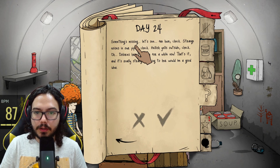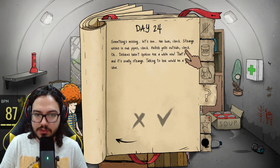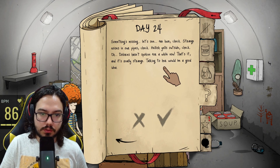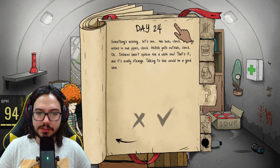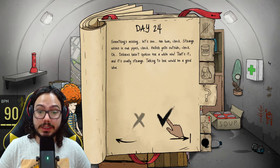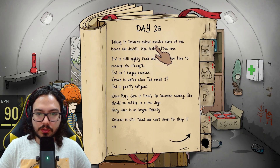Dolores hasn't spoken for a while now — that's strange. Talking to her will be a good idea. I don't want her going crazy. Talking to Dolores helped resolve some of her issues and doubts. They want food — let's give them what they want. No one's going out. We have plenty of distant relatives but none mean as much to us as Auntie Ada. She lives in the country so there's a good chance she's still fine and not worrying about nukes.